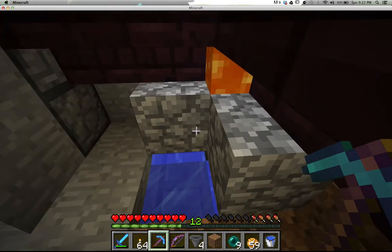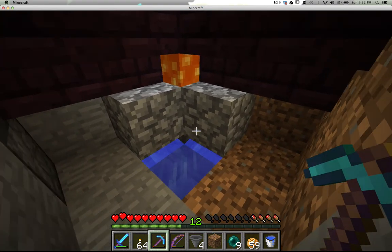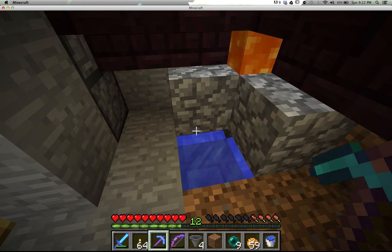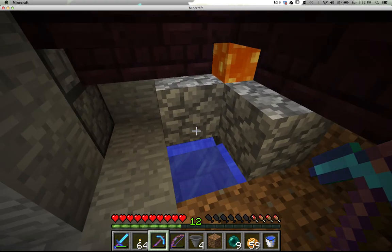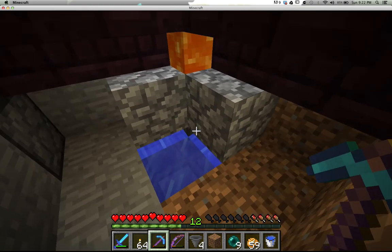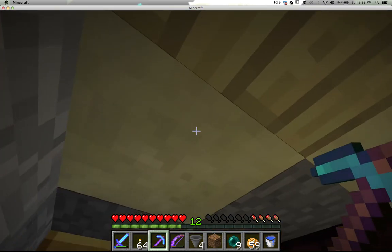Basically, whenever I go in here and use the cobble generator, I'm losing some of it in the lava normally, or losing it elsewhere. What this is going to do is make it so that every trip I take here is actually going to make my next endeavor for cobblestone a little bit easier, because I'll already have some in the chest.